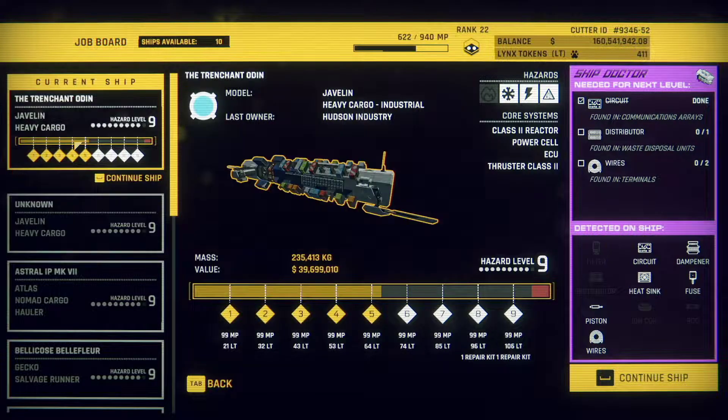Hello, it's Hugg here. Welcome back to another episode of Shipbreaker: Hardspace. Nonetheless, let us carry on with breaking down our friend the javelin, the Trachan Odin.